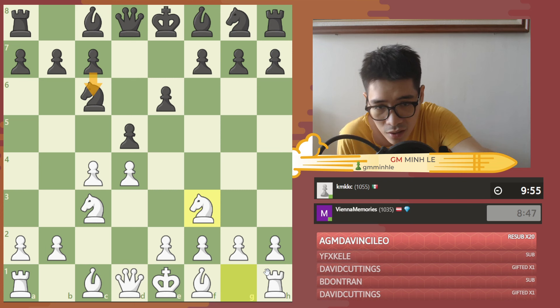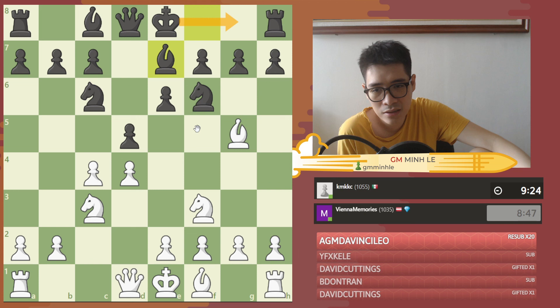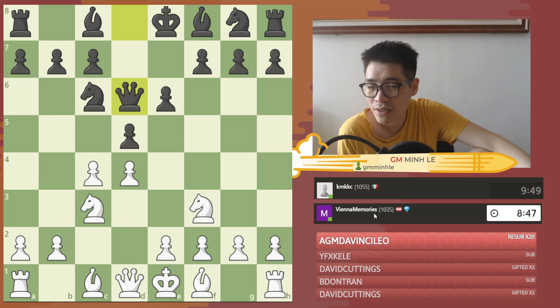In the game he played Qd6, which is very, very wrong. He should play Nf6 and then maybe Be7, castle, and try to reroute his pieces later. As I mentioned, you don't want to develop your queen so early before other pieces. The queen should generally be the last piece developed, since you need to focus on your king's safety and minor pieces first.